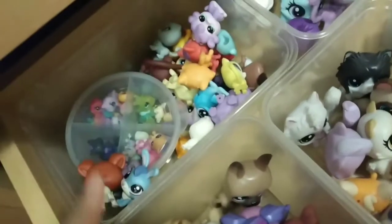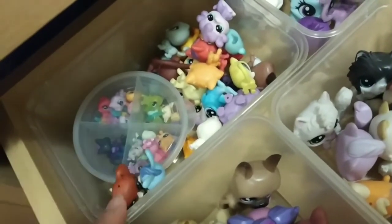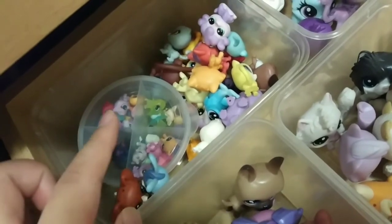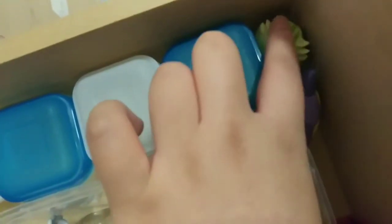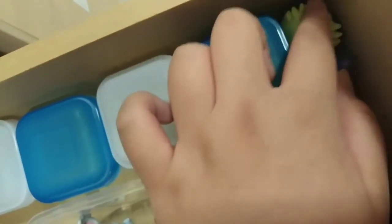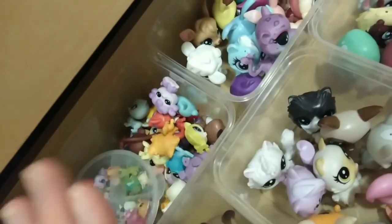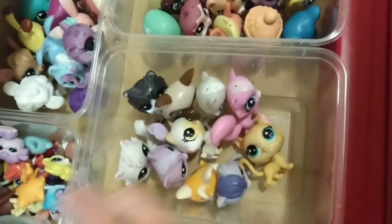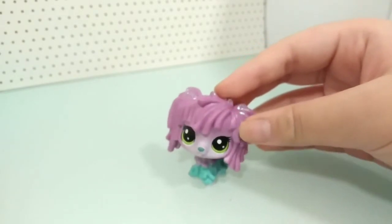Here I have all my minis and teensies. The special minis I use in videos or hold close to my heart are on one side, and then my teensies — I had those organized already, I just placed a container there. There's also a container for smaller kid-like LPS. These are my customs — ones I don't use a lot. I placed the red container here so the drawer doesn't shift around anymore.